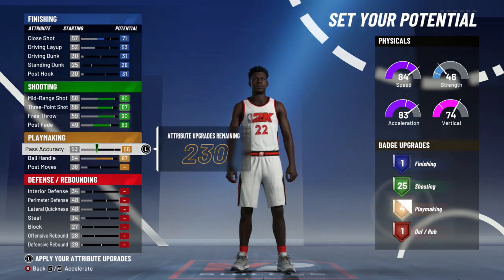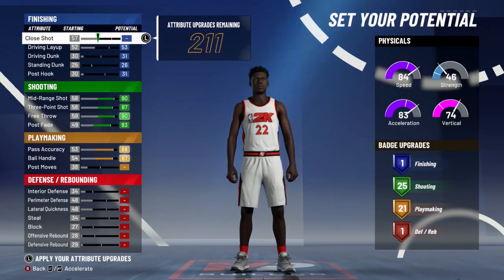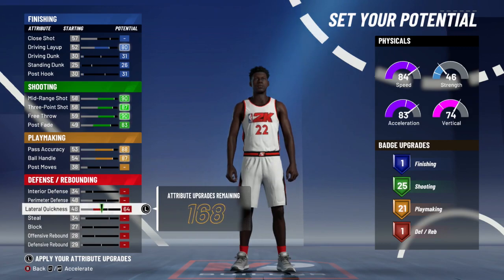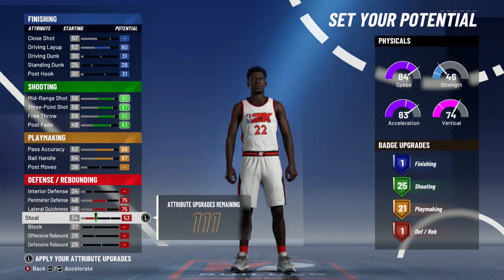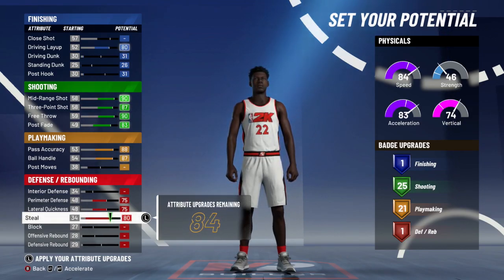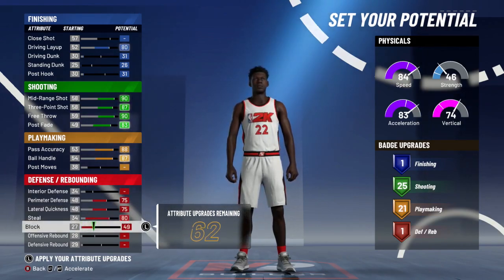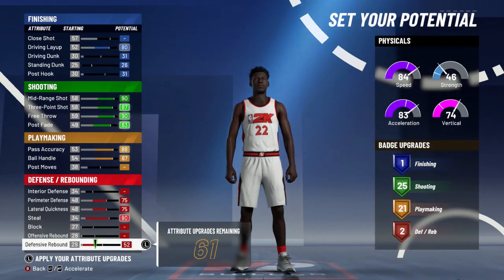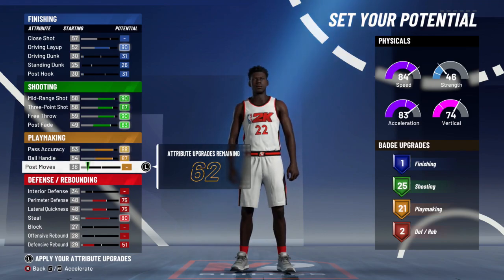We need the playmaking badges, so our ball handling is maxed out and our pass accuracy is maxed out. Now we need something on the inside — our driving layup has to be maxed out. For defense, lateral quickness is maxed out, perimeter defense is maxed out. We're gonna max our steal too — I know you don't think it's important, but you're gonna need those steals. We're gonna leave rebounding at the minimum at 2 and rearrange stuff. We have a lot of playmaking and shooting, so that's good.